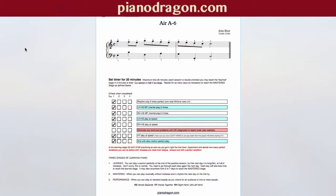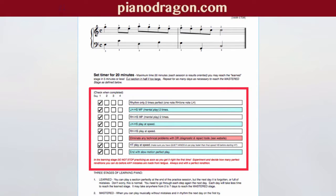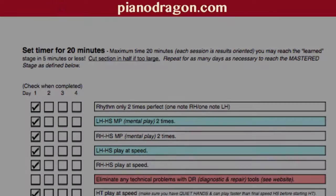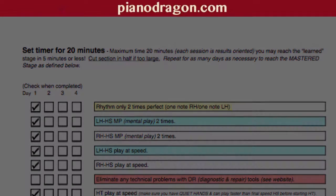Oops — definitely not mastered. Okay, let's go through all of the steps again to reach the learned stage without cutting any corners. Before you start, set your timer for 20 minutes. Step one: play the rhythm only, two times perfectly, using one note with your right hand and one note with your left hand.